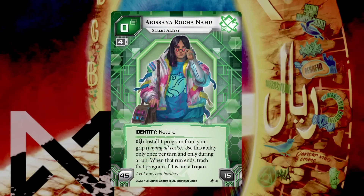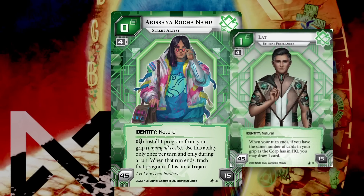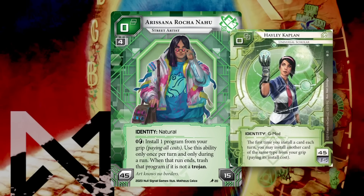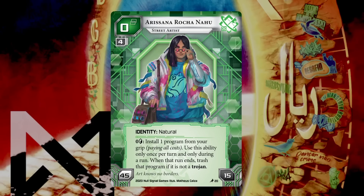It makes sense to talk about them in the context of the new Shaper ID, Arsana Roha Nehu — a 45/15 Shaper ID. It does something we haven't seen in quite a while for Shaper, which is a pseudo-fifth click to install. We've seen other Shaper IDs give some kind of value — Lat is a classical example — but Arsana most closely resembles Haley, where you could install cards from your grip under a certain condition.